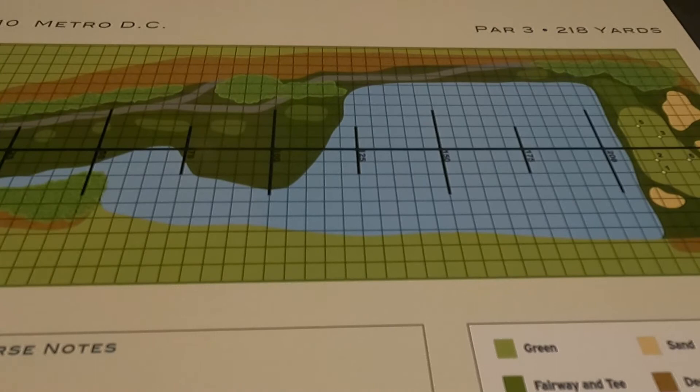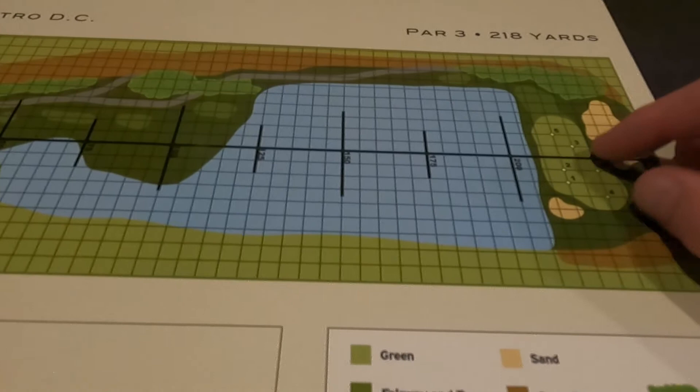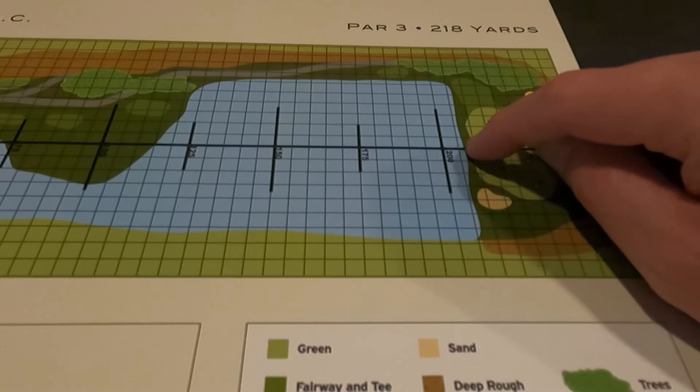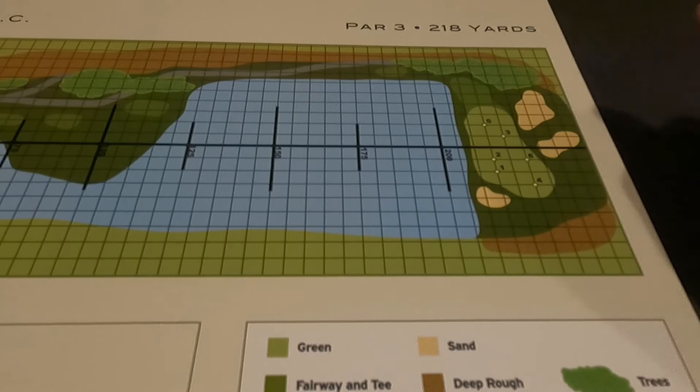We're starting hole number 10. This hole is a par 3, 218 yards, and it's got a huge lake in front of it. It's difficult — you've got to make sure you can get over it, and 205 is right where everybody likes to hit the ball. We've got to clear that hazard.